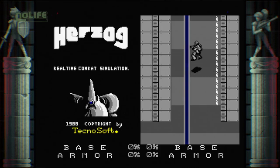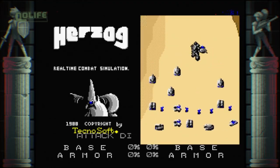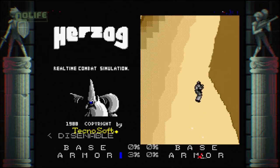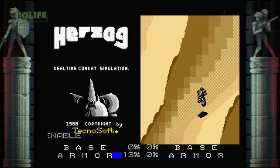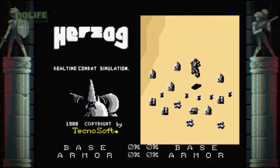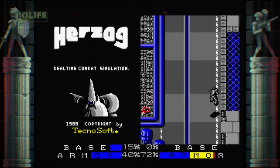Le joueur peut créer quatre types d'unités : fantassins, motos, tanks et véhicules anti-aériens. Deux autres unités sont un peu particulières : les bunkers de défense restent en place et font feu sur les ennemis en approche, mais doivent d'abord être occupés par un fantassin. Quant aux missiles intercontinentaux, ils peuvent infliger 100% de dégâts d'un coup, mais se déplacent très lentement et peuvent être détruits si l'ennemi envoie lui aussi un missile sur le même axe.